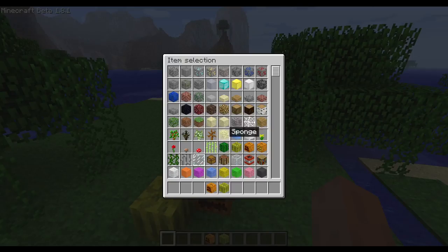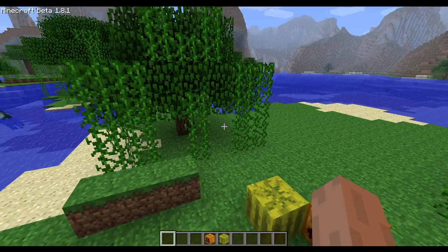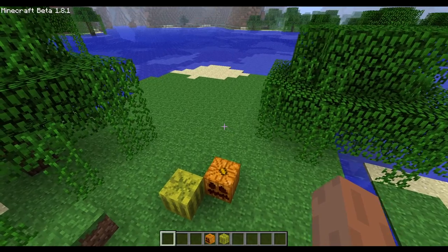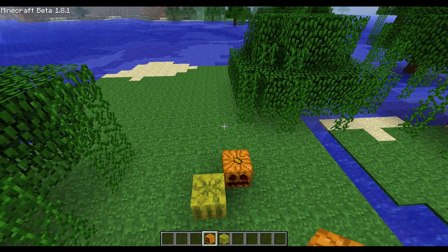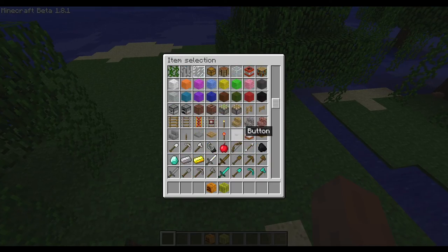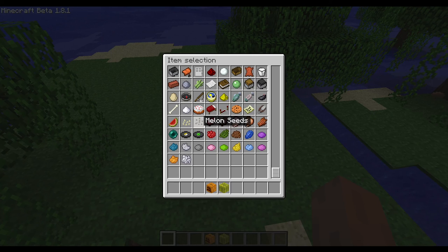I was sure the blocks respawned, at least in release 1.1 when I started. It doesn't matter. As you can see the slot always resets to the first slot. The seeds are the new item - we got melon seeds and pumpkin seeds.